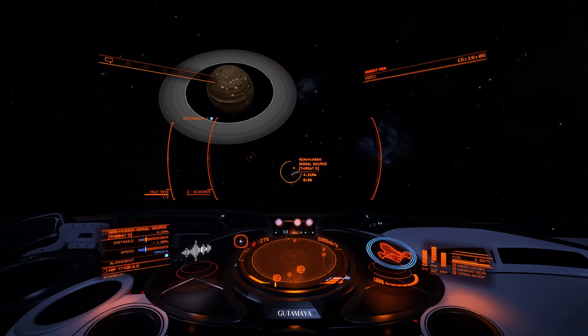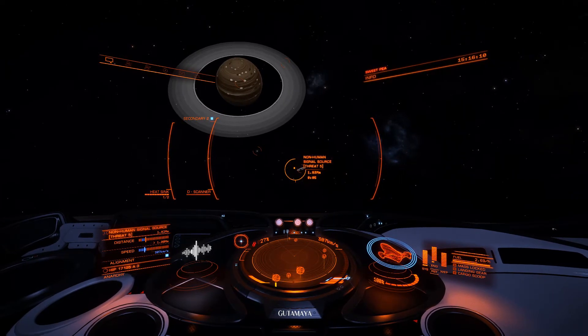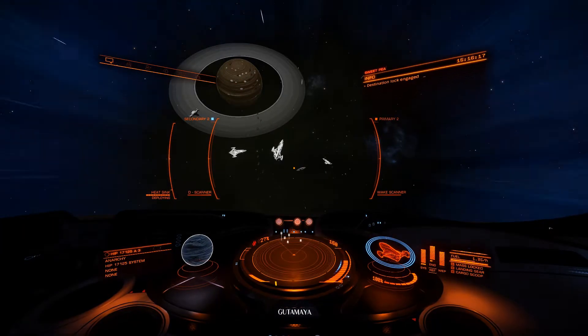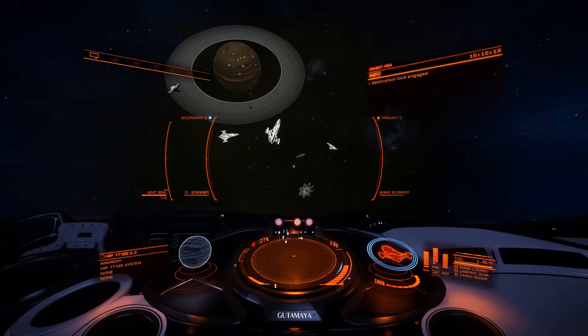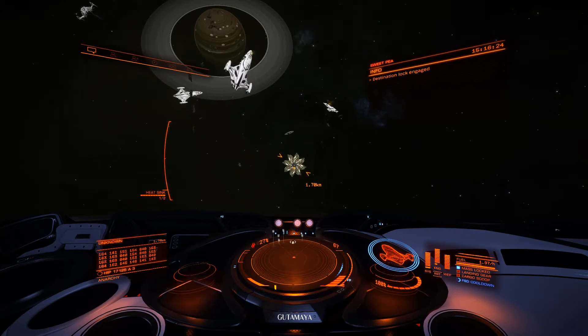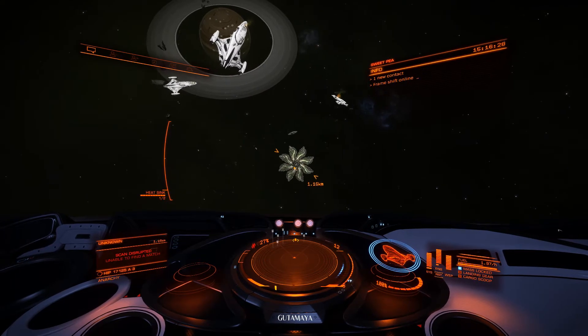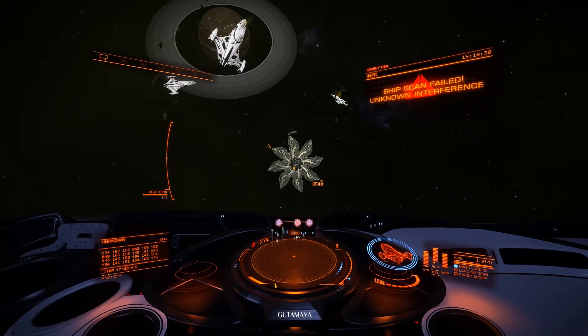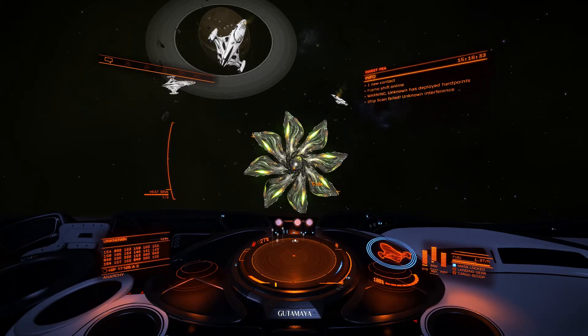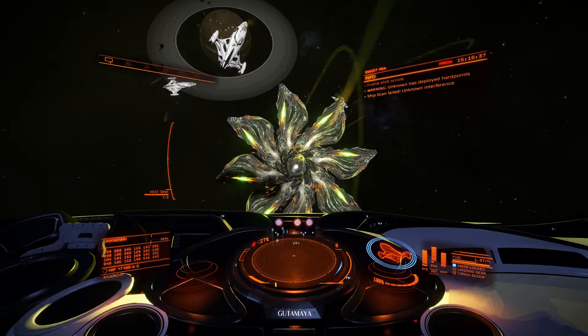I'm in this system and it's full of these non-human signal sources — Threat 5, as you can see there. And if you want to get a look at a Thargoid, this is a way to do it. They will be in here checking out stuff. As you can see there's some debris and wreckage here. As soon as I show up, the Thargoid comes to scan me, which has a wonderful noise, which unfortunately did not get recorded.